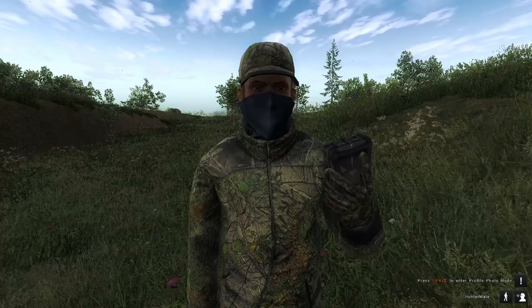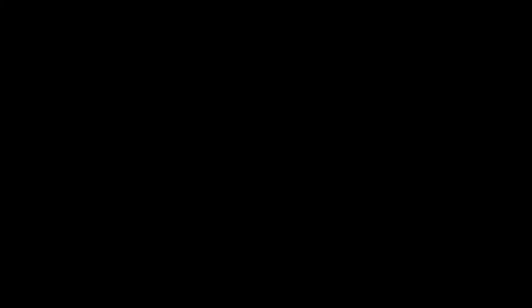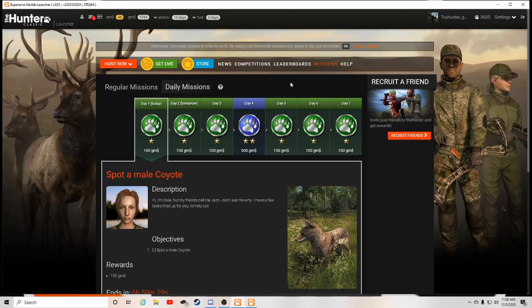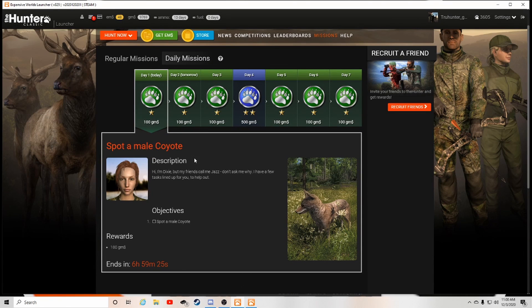So if we alt-tab real fast we'll be able to go back to the main menu. From here you want to go to missions — click on your mission tab right up here at the top and it should pop up immediately. It'll look something like this right here.